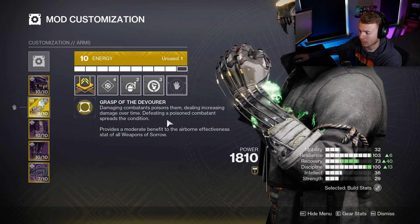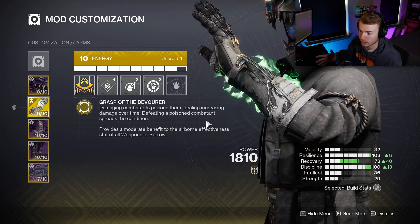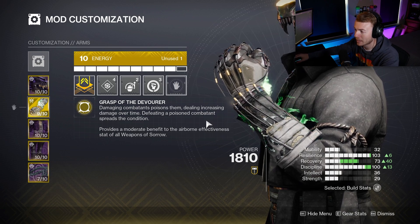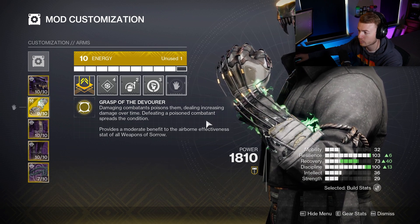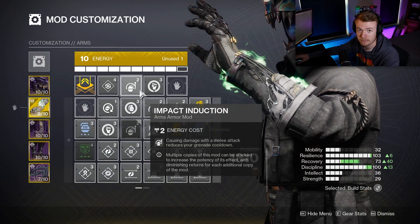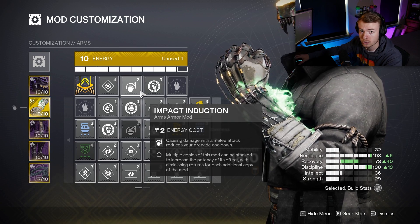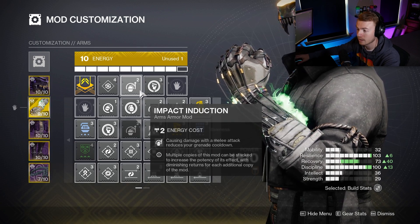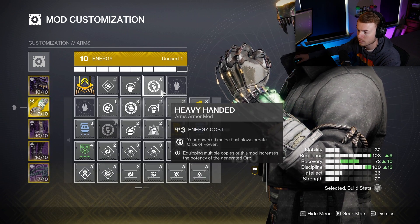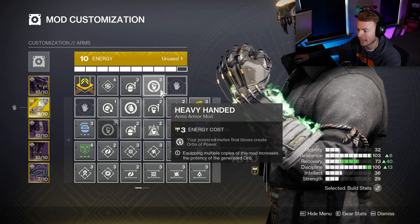On gauntlets, we are using Necrotic Grips — this makes the Cursed Thrall explosions spread a higher tick rate of poison to get kills, pairing with Mindspun Invocation to spread suspend effectively. Impact Induction works best with the build so that our melee damage and Unraveling Rounds reduce grenade cooldown on top of Thread of Generation. And since our Shackle Grenades don't make Orbs of Power, we use Heavy Handed so we can generate Orbs through melee final blows.